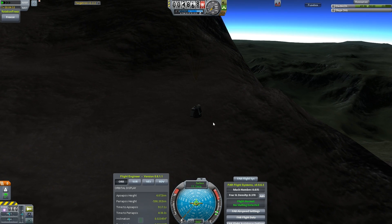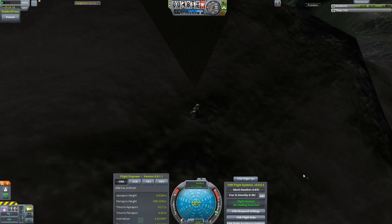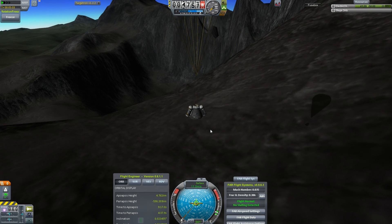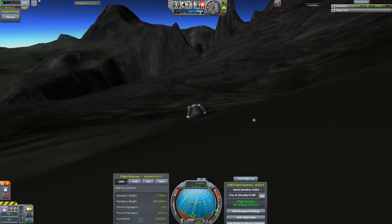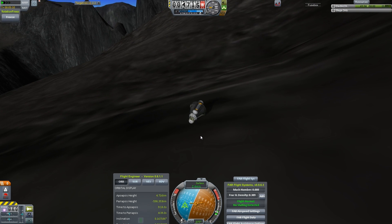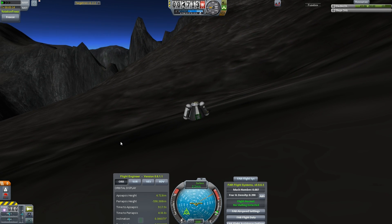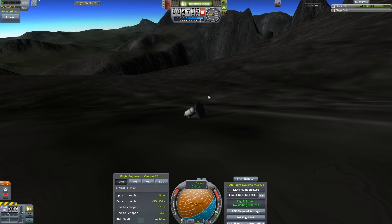This isn't controllable anymore. You can't EVA a Kerbal in the lower atmosphere like you can in the high atmosphere - that's a result to keep in mind. I wonder if it'll allow me to recover this vessel after we touch down and get the science that's already in there. Thud - okay, stop rolling, stop rolling! I have no control over it.